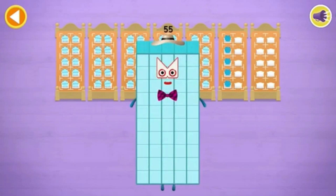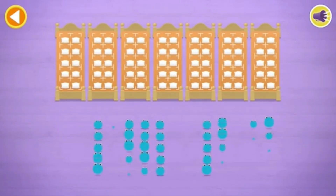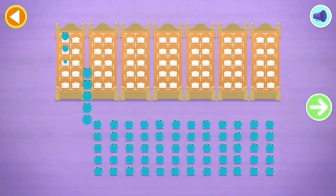You've counted 55 number-blobs. Let's count in fives. Let's count 45 number-blobs. Stop and press the button when you reach 45.